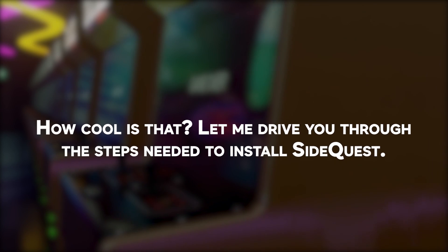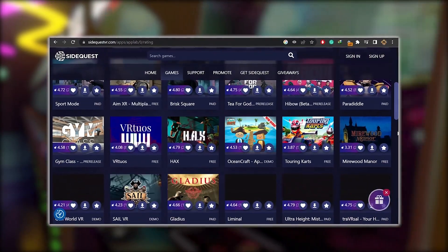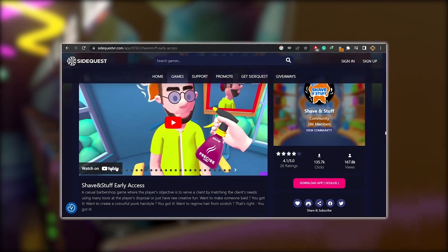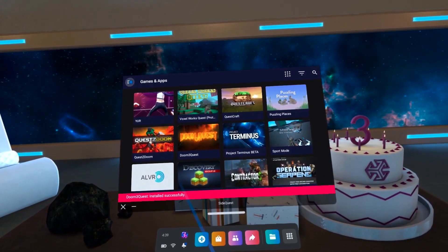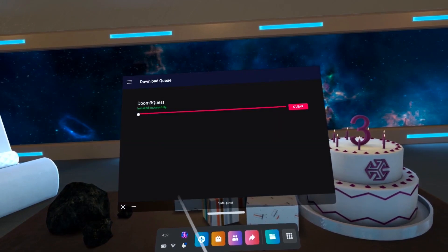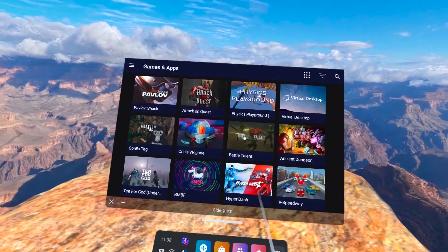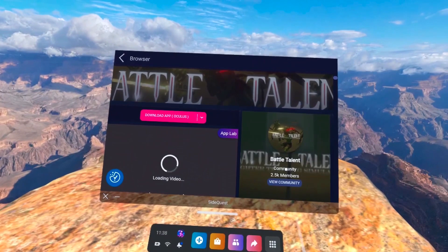Step 1: Installing SideQuest. Head on over to the website and get straight to the good stuff — they've got a bunch of amazing games and experiences, all available for easy installation. You can even download all these goodies right from inside your headset. But before you go plugging in your headset and start exploring, there are a few little tasks you need to take care of first. Once you've got everything sorted, you'll be able to launch SideQuest and start checking out all the amazing apps and content they've got to offer.